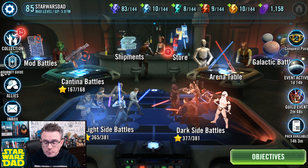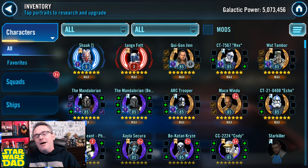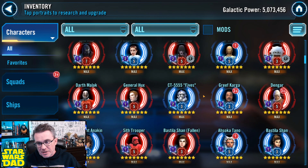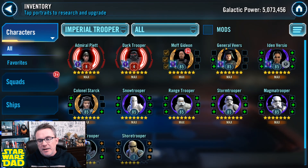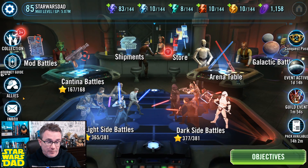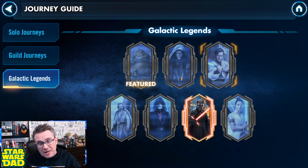So the timeline: mid-April I get Jedi Master Kenobi, then I spend two or three months working on all those relic levels — the Mandos, the troopers, Geos, Nightsisters. I can actually hoard some gear during that time if I'm not spending on Geos and Nightsisters. I'll be relicking Veers and Starck too, trying to get a full relic Imperial Trooper team to finish the final tier of the Rebel Roundup Assault Battle. Once that's done it'll be a pretty quick path to Sith Eternal Emperor — probably targeting September for that.